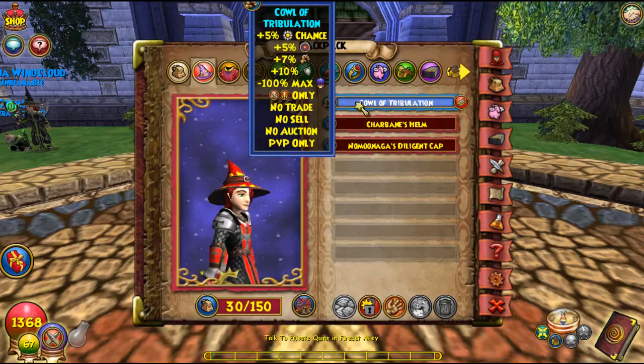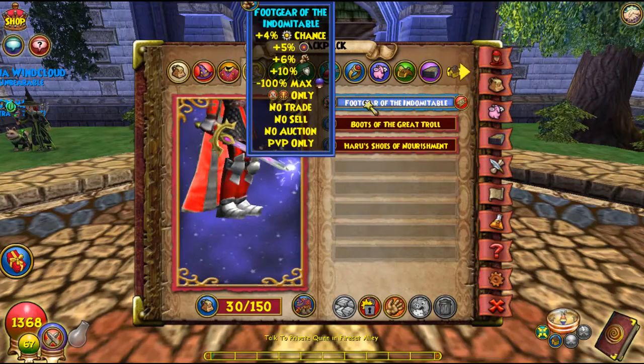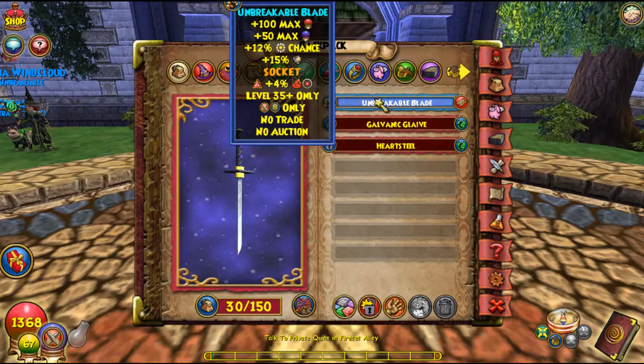I'm gonna show you my gear. Commander hat, the commander robe and the commander boot. I used the sky iron hosta as the best wand in the game for level 30. I'm using the arena theme — it gives a lot of health, also power pip chance and stun resist, and I put a jewel on it.